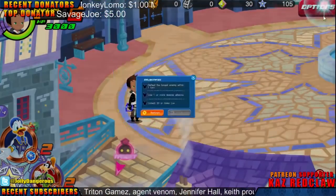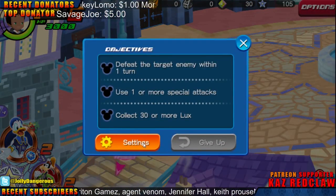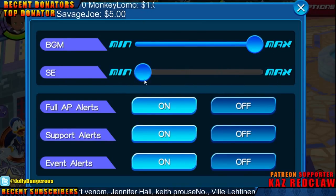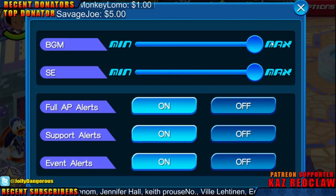Let me check out the options real quick. Full AP alert, support... What is this? I have no idea what these are.